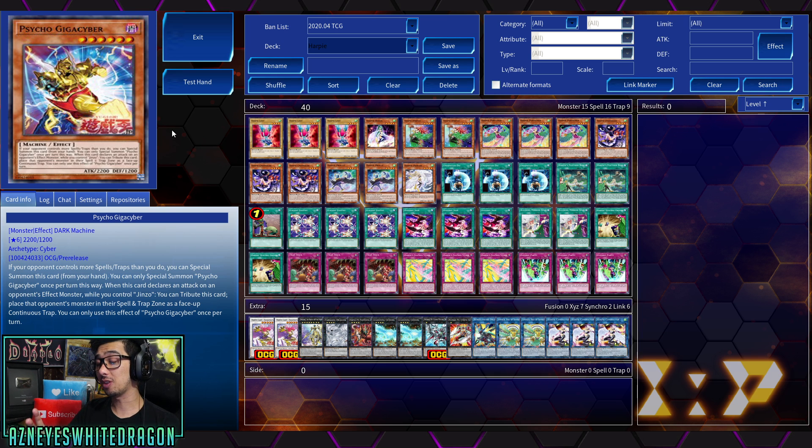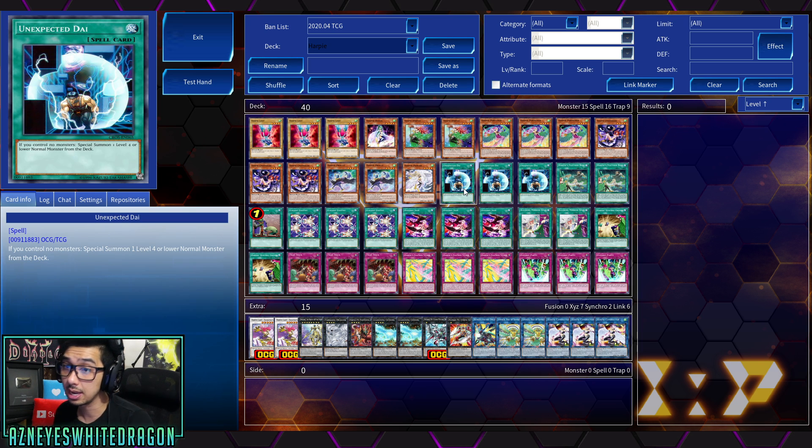Anyways, if you guys want to see the Jinzo stuff and you're new here, make sure you guys are subscribed and turn on the bell so you don't miss out on that. But today we're covering Harpies. I already have the gameplay and I'll show it to you guys very soon. Shoutout to Stardust YGO for hooking me up with the play of his Harpy build. You can play some handtraps, but this is a more pure variant going straight for the main plays with multiple copies of Harpy Lady and Unexpected Die.